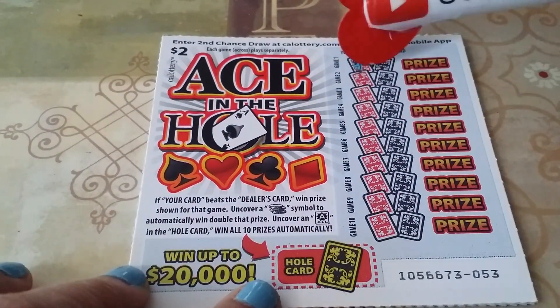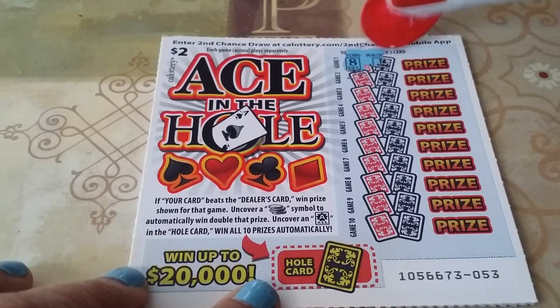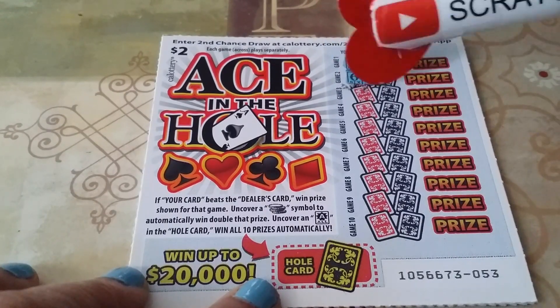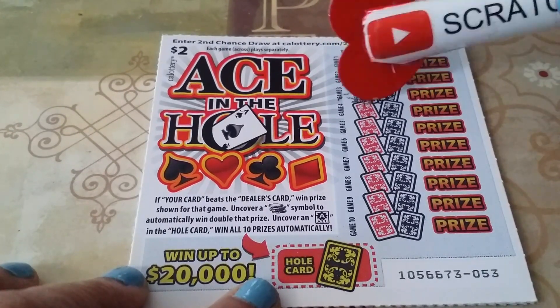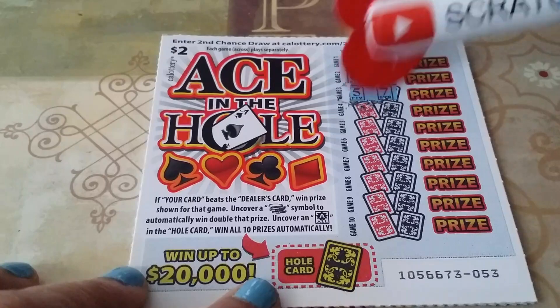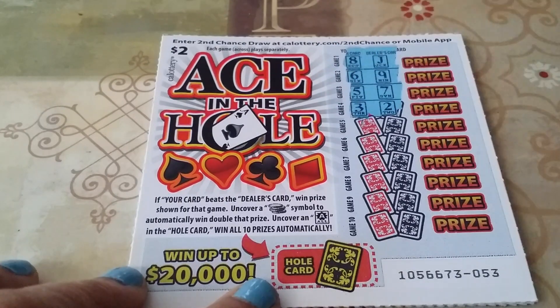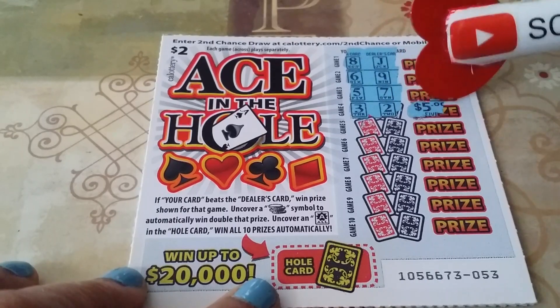So my card is an 8, dealer card is a jack, 6 and a 9, 5 and a 7, 3 and a 2. Alright, so I got that one — that is $5.